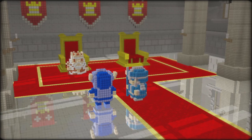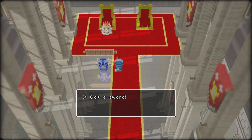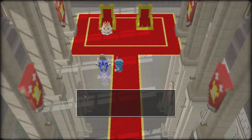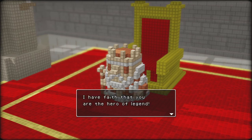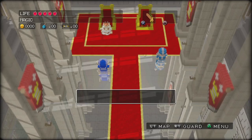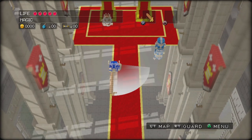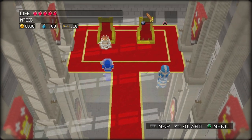Did you know this is Zelda? Look, we got a sword. Got sword. Got shield. I have faith that you are the hero of legend. Look at her dinky sword — I guess this is kind of to teach us the sword technique, but it's a little dinky sword. That's fine.